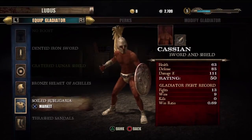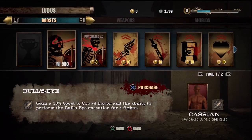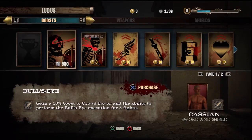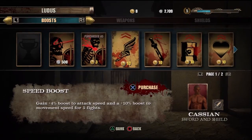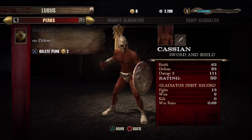That's it for equipping your gladiator. There are also boosts — for example, this one is called Bullseye: gain a 10% boost to crowd favor and the ability to perform the Bullseye execution for five fights. They're just little enhancements you can apply.